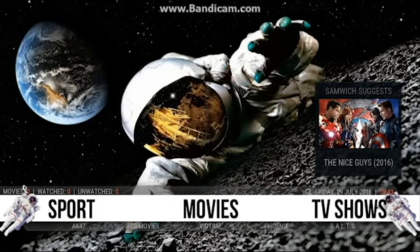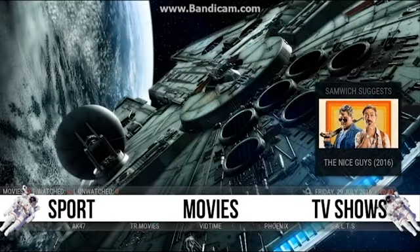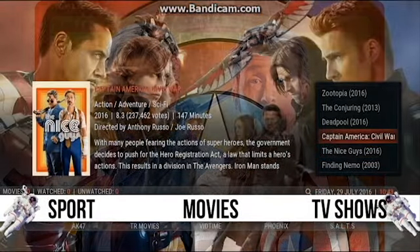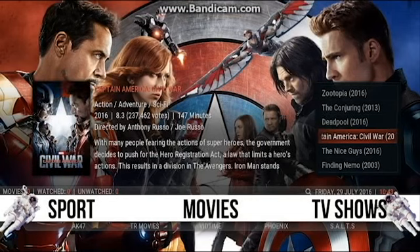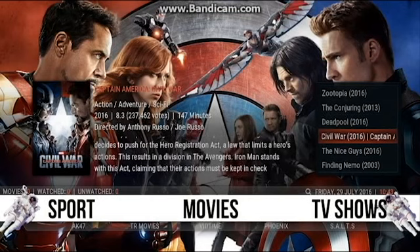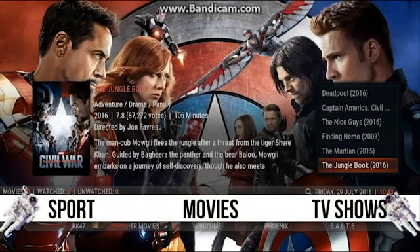So, as you can see from movies, there's a widget up at the top. If you go up, it will show you the film, give you the synopsis and a nice little background. I really love this feature. You have the widget on both movies and on TV.